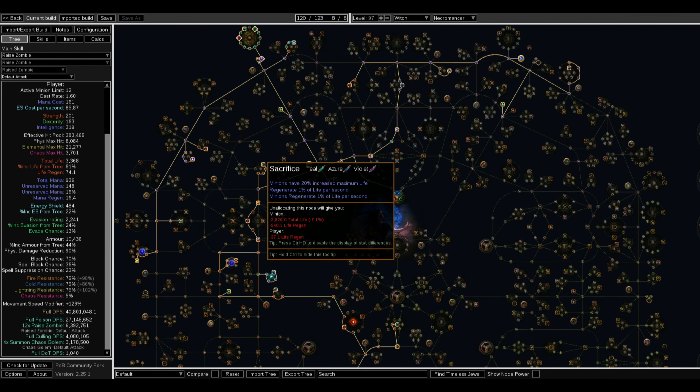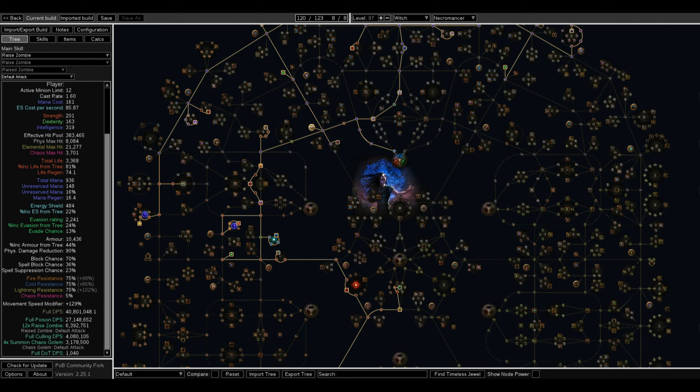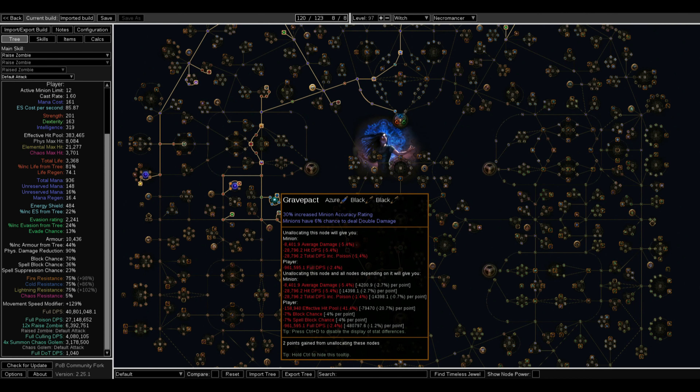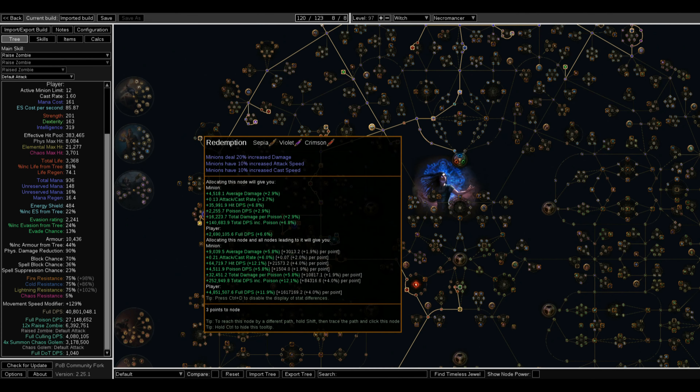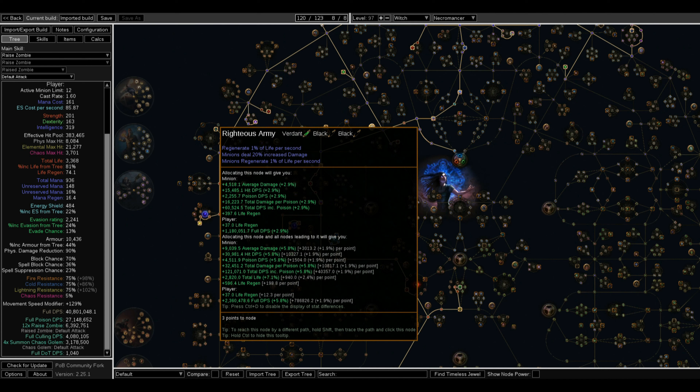Then I get Sacrifice, which gives a lot of regeneration for your minions, a lot of minion life, and regeneration for you as well. Then you go down and get Brave Pack for more minion damage — along the way you'll pick up health, regeneration, and minion nodes. After that, you get Redemption and then Righteous Army. Both are for minion damage but also give minion regen and a bit of player regeneration.